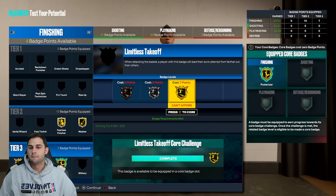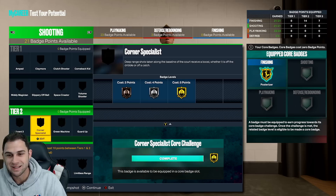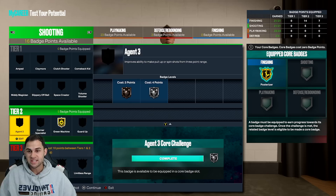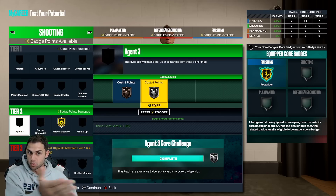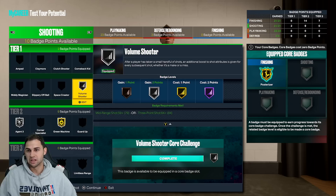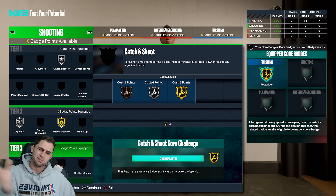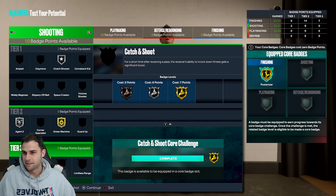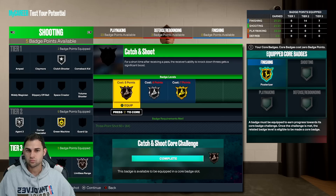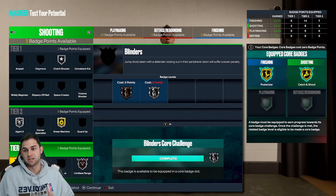For shooting we have 21 shooting badges - beautiful. We could go green machine on gold, we have a lot of choices. You have agent threes if you want to shoot pull-ups or spin shots from the three-point line to be creative. We'll throw on catch and shoot as a core badge. You have five more upgrades - you can go dead eye, blinders, whatever you want. I haven't really tested blinders out so for now we'll go dead eye.